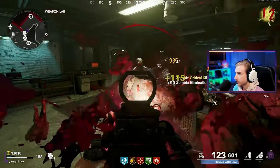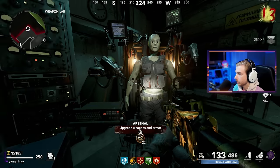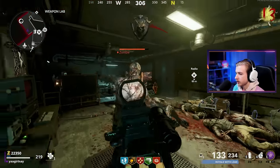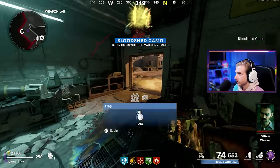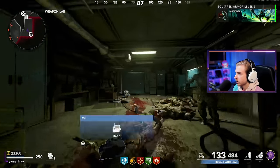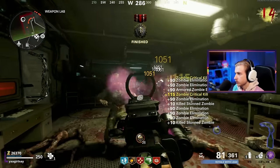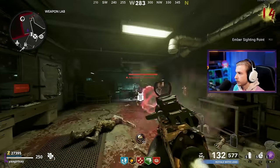This gun is kind of a menace with this 53-round drum. There's double points — you just ask and you shall receive. I'm going to stun so I can reload. This side might actually be better than the right side. Bloodshed camo — 1,500 kills and we're already at 23K. I'm thinking we might be good to get pack two when we go back. The best time to pick up an insta-kill is when you already have your field upgrade ready.